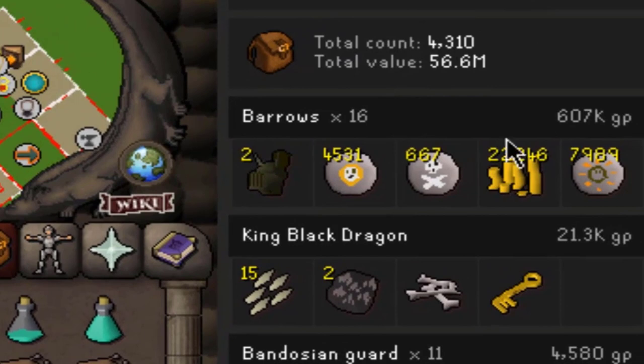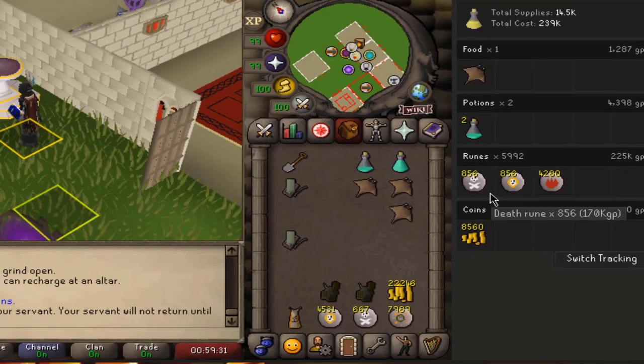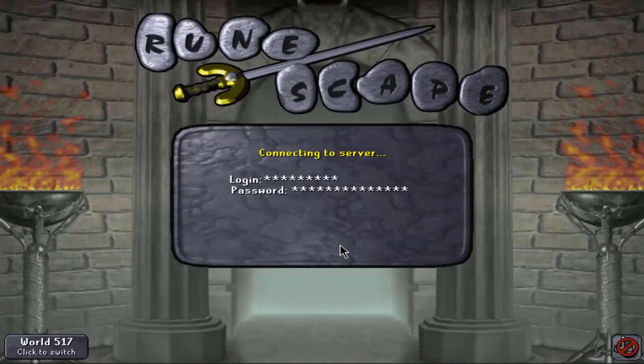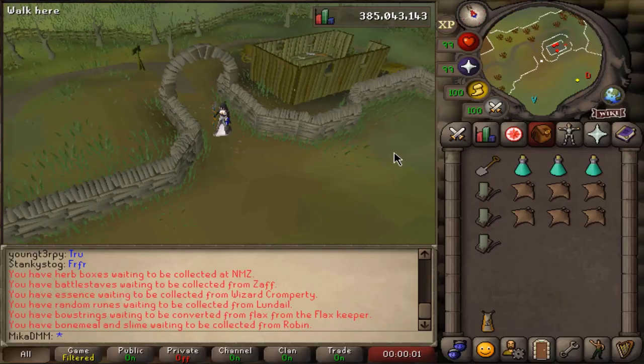Looking at the money made, we have made 607k — we received two uniques. Not the most expensive ones unfortunately, but 607k is not too bad. When it comes to supplies cost, we ended up using 239k in supplies — just two sips of prayer potions, one monkfish, and 856 trident charges used in one hour. I am ready to start my second hour. Let's see if we can improve on our 16 chests per hour and get more than two uniques this hour.